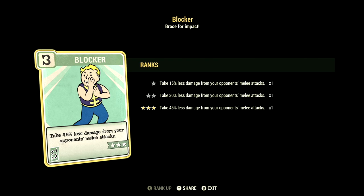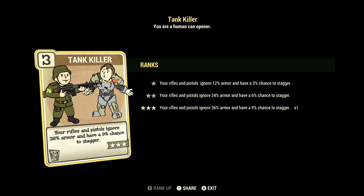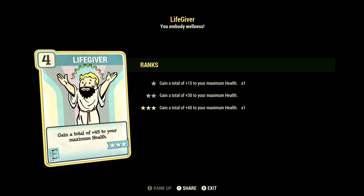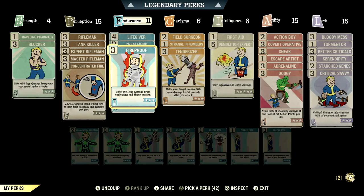We have Tankiller maxed out — your rifles and pistols ignore 36% armor and have a 9% chance to stagger. We have Concentrate Fire maxed out — VATS now targets limbs; focus fire to gain high accuracy and damage per shot. Over in Endurance, we have 11, with Lifegiver maxed out — gain a total plus 45 to maximum health. We have Chem Fiend at 2 stars — any chems you take last 60% longer. We have Fireproof maxed out — take 45% less damage from explosions and flame attacks. We have Rejuvenated maxed out — you gain even better benefits from being fully fed or fully hydrated.